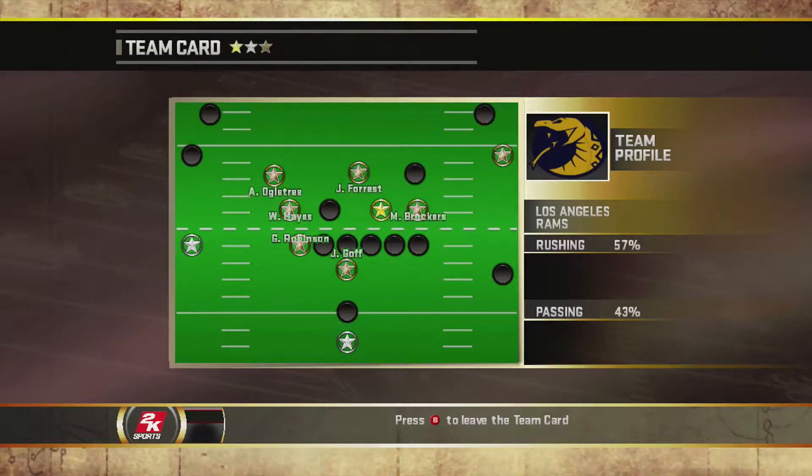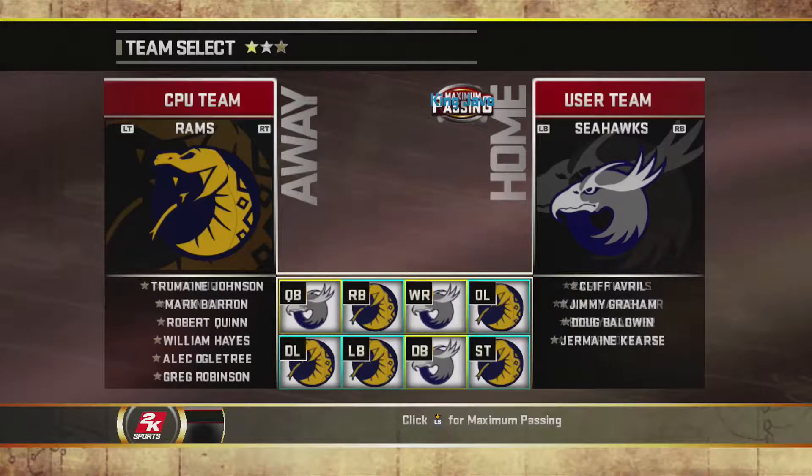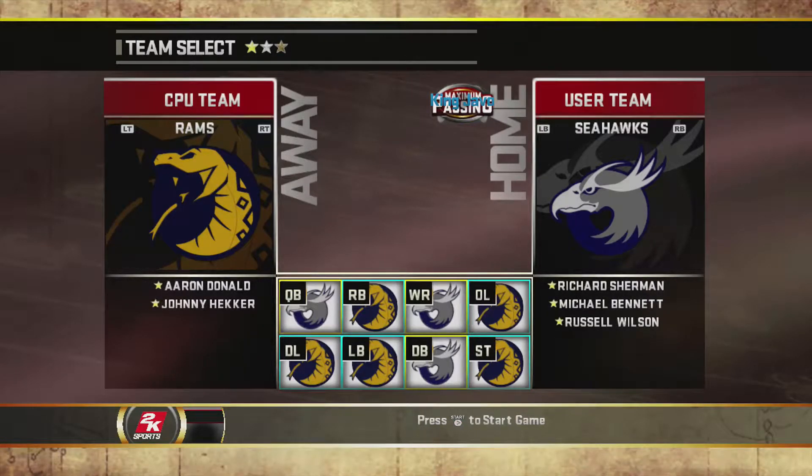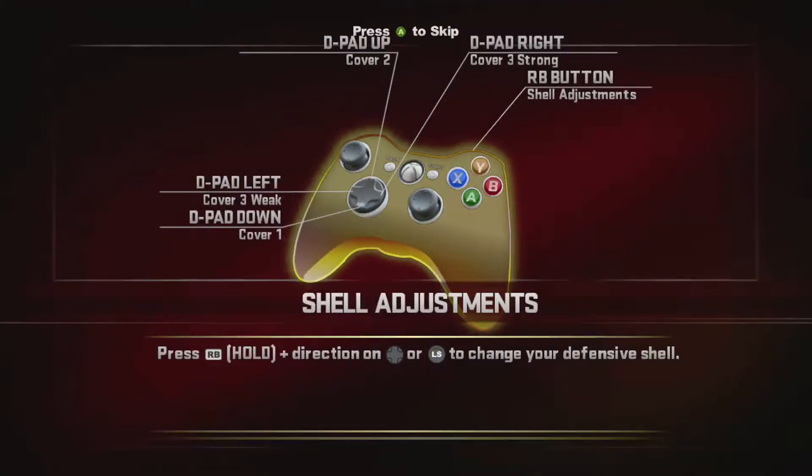What's up guys, it's Havo King, Havo to be exact. I'm back with another video showing off the All Pro Football rosters that I'm making. I changed the Rams logo to be the Vipers — somebody suggested that in one of my previous videos, I tried it and it actually looks pretty good on the field. The new team I created this week is the Seahawks, so we're going to do a little match between the Rams and the Seahawks.